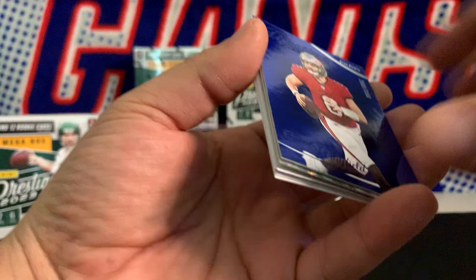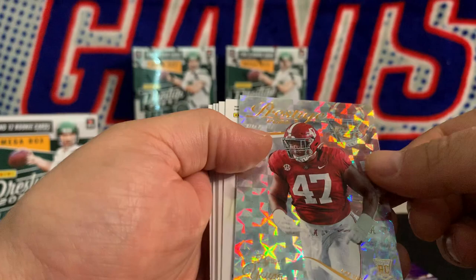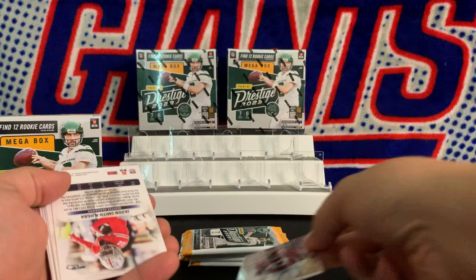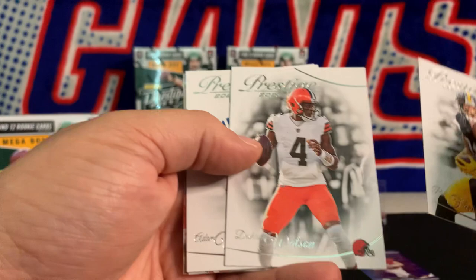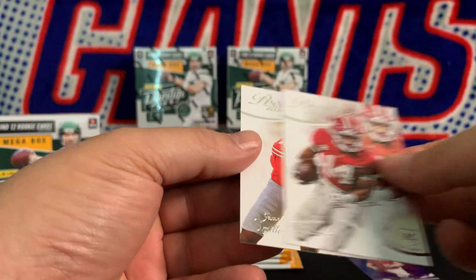We got a numbered Baker here — what's the number? 368 out of 399, blue parallel. We got a Byron Young rookie for the Raiders. Finishing off this pack: Watson, Venable rookies — Brian Branch and Jackson Smith. We'll sleeve up the Baker.